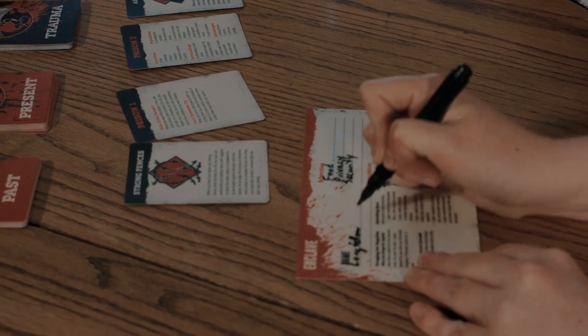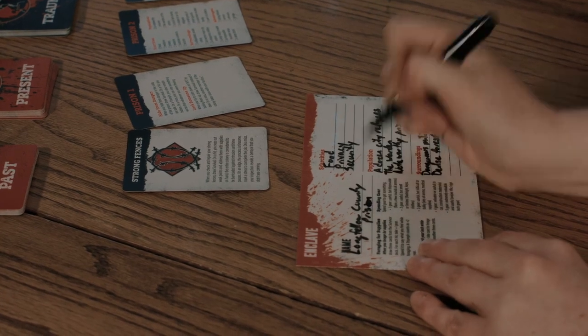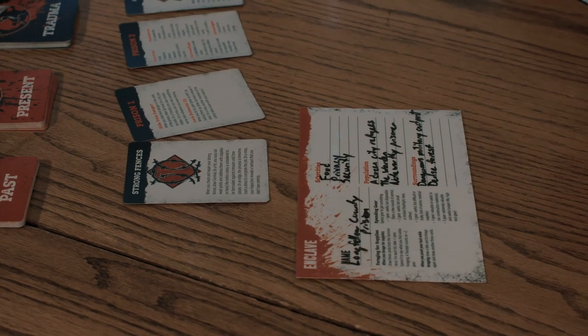It should be something like Longfellow Prison — like someone's name. Do they name prisons after people? Maybe it would be like Longfellow County Prison. Excellent — and counties are named after people, so that works. Now we have an idea of where we're situated. We'll be filling in more specific details as we go — we need to know who the noteworthy prisoner is and give the warden a name. That'll come as we find out who you're playing, so that's our next step: creating your survivors.